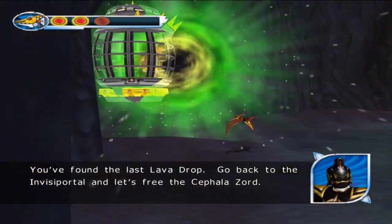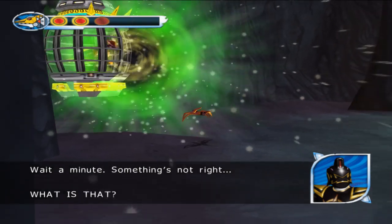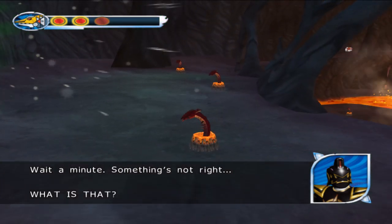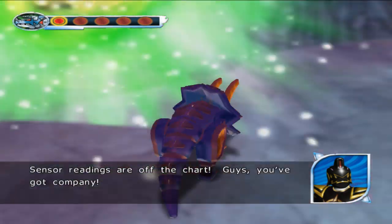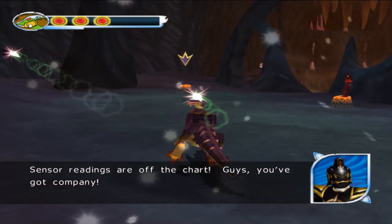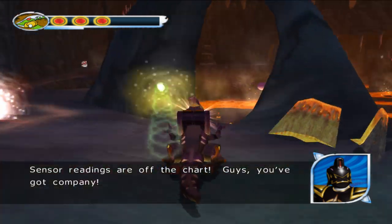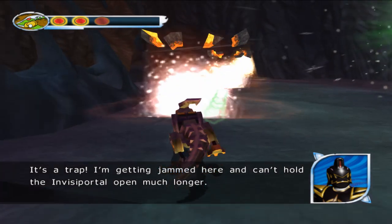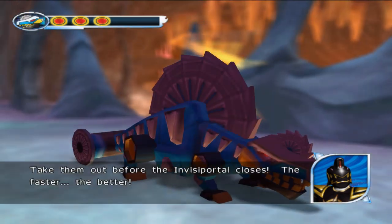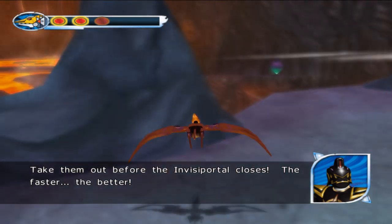Go back to the invisiportal and let's free the Cephalozone. Wait a minute — something's not right. What is that? Sensor readings are off the chart. You guys, you've got company. It's a trap! I'm getting jammed here and can't keep the invisiportal open much longer. Take them out before the invisiportal closes.